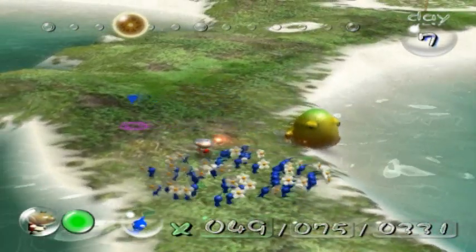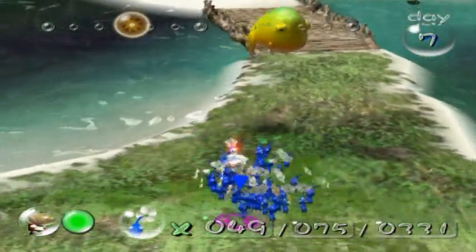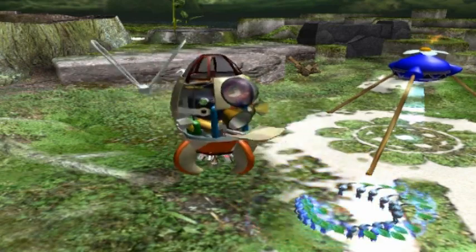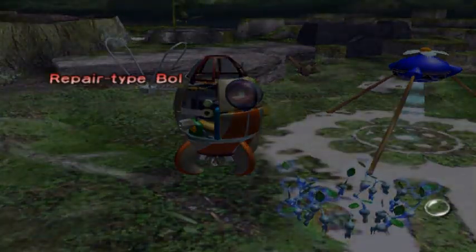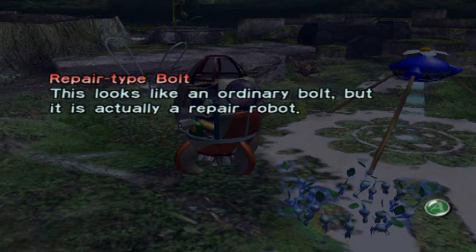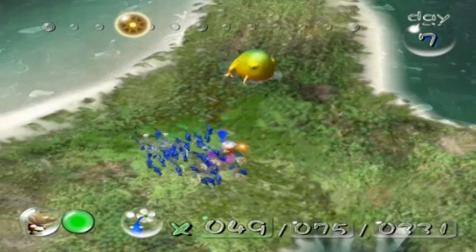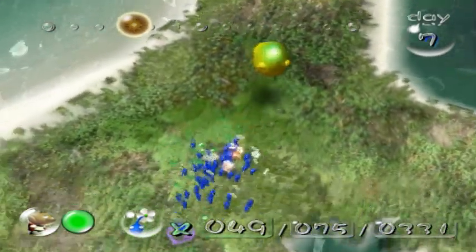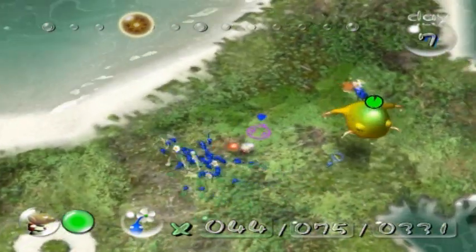New enemy! The Yellow Wallywog. They are just as tough as regular Wallywogs and just as irritating. First we need to get the right camera perspective, because camera perspective helps when dealing with Yellow Wallywogs. In terms of attack, they function exactly the same.